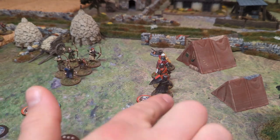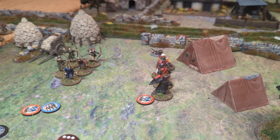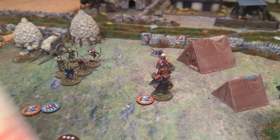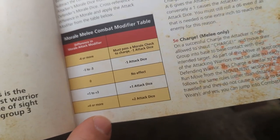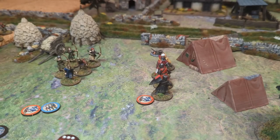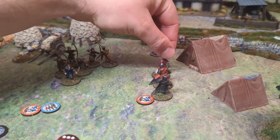If there was a morale difference between the two groups, you may have to take a morale check. At the bottom of page 37 there is a table - I definitely recommend looking at it - which gives different modifiers depending on the difference between the two groups' morale. That involves potentially having to take a morale check to be able to charge if the difference is four or more, losing an attack dice, or gaining attack dice. So be very careful to look at that, because if your group has taken a lot of morale hits, they're going to suffer more when they're charged, especially if the other group is fresh.